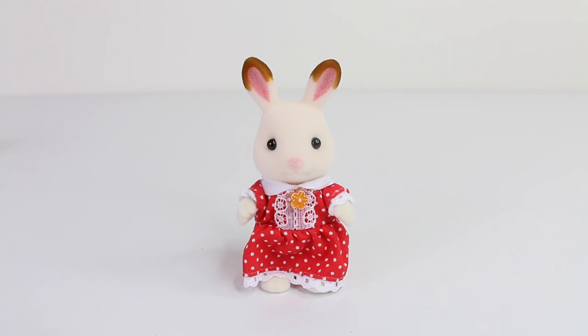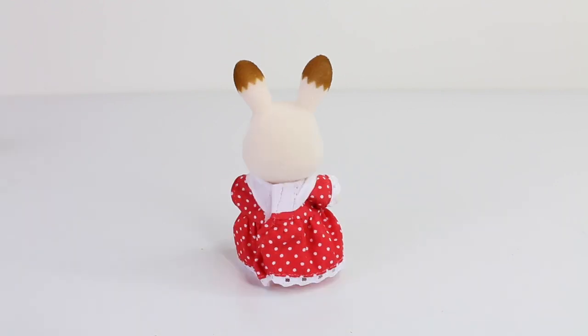Last up we have our chocolate rabbit mother, who's wearing a red and white polka dot dress with some lace on the front and a little flower in the center. And this is what she looks like from the back.